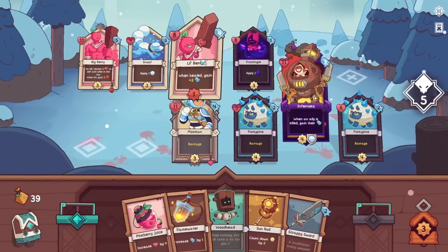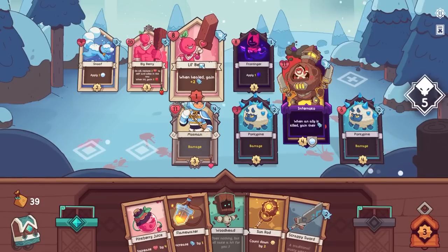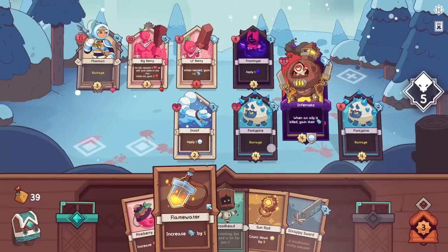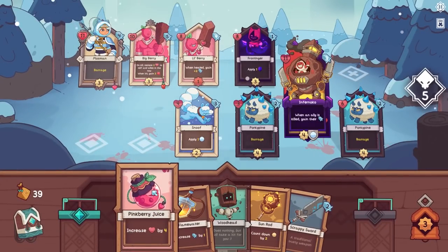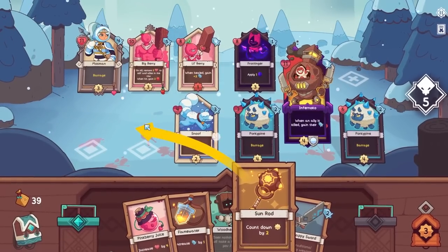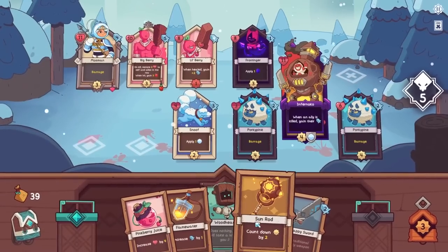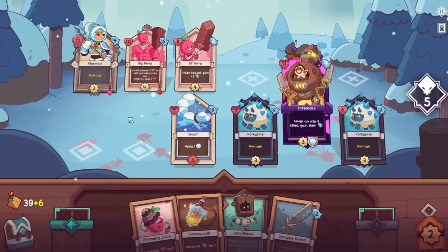Let's make you the frontliner actually, and let's give you the health. On kill, restore — yeah — so let's have him take the hits. Lil' Berry needs to get even bigger over time. This is just so agonizing. Big Barry — you go soon, that way we can get rid of this guy and get back to the back line. Although that's just going to make that guy even stronger faster. When there are too many options and I get overwhelmed, I have to just do it. I hate myself for it too.